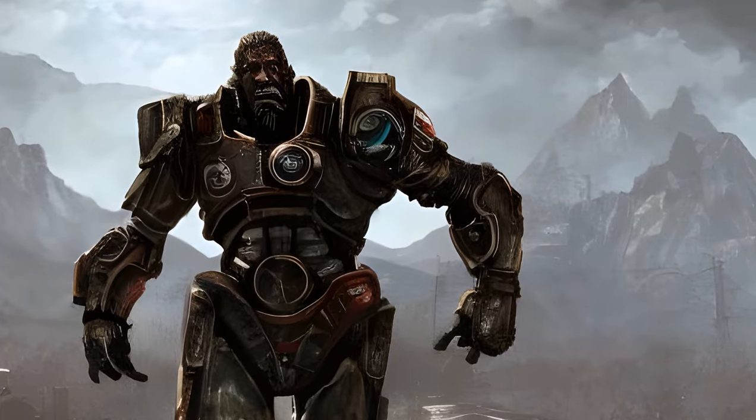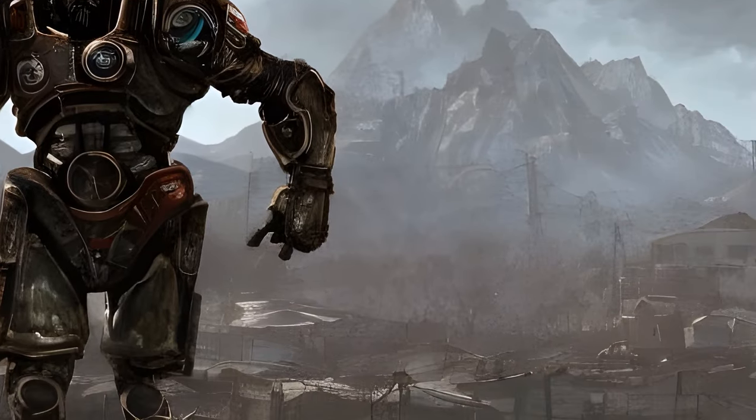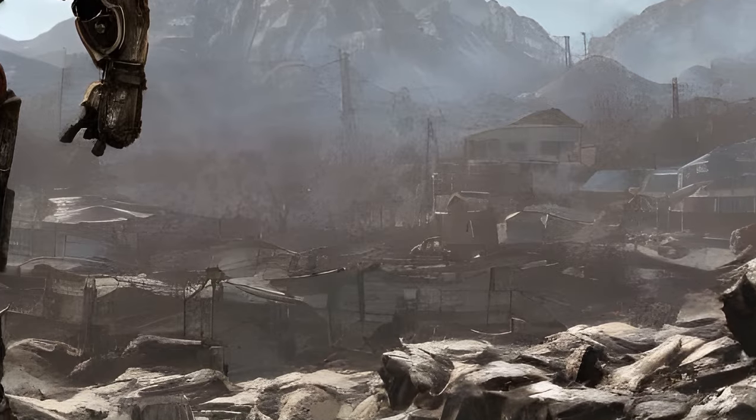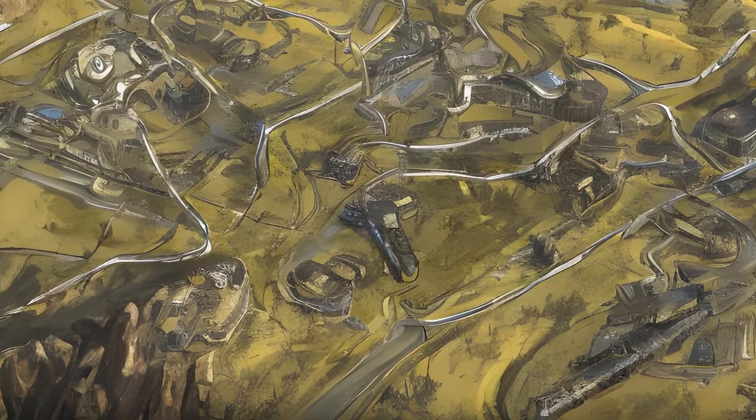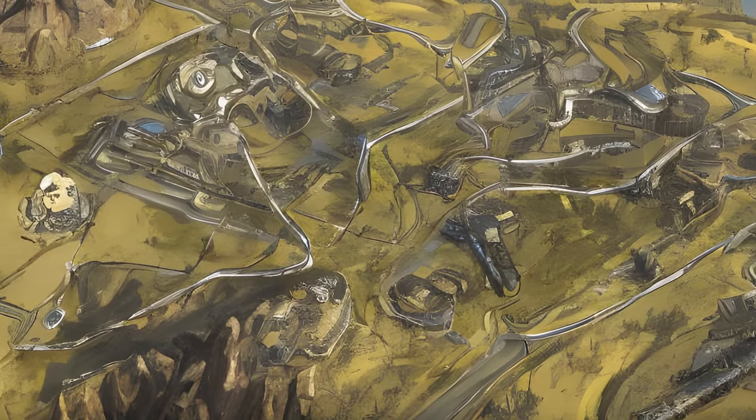A third world boss, the Ultrasight Titan, arrived with the Nuka World on Tour update. Daily Ops are events in which up to four players race against time to complete objectives in one of ten maps.